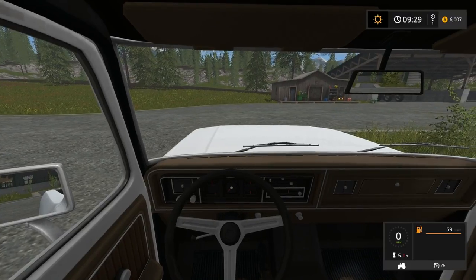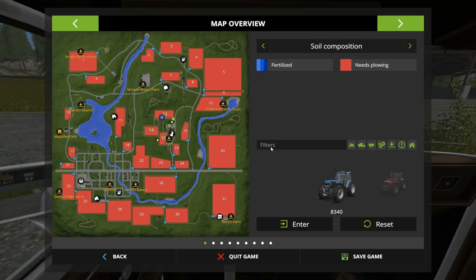Our farm is basically done for now — we can go exploring or work for somebody else, and that's more of what we need to do to get income. You can change the color of your pickup in the workshop — in my other game I switched it to a red pickup truck. We've got two tractors tied up on that field; we really have nothing more we can do unless we bought a second plow. Two plows running would be ideal, plus cultivators following behind and getting everything planted. We need more equipment.